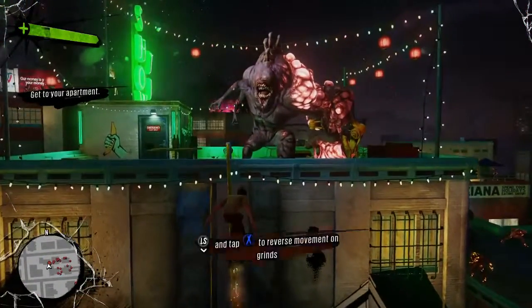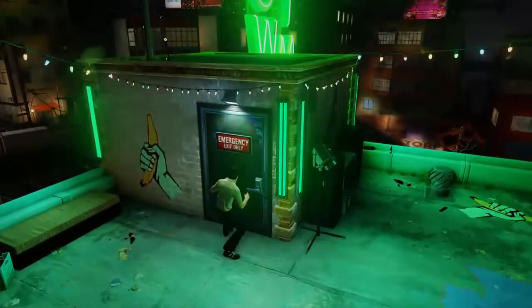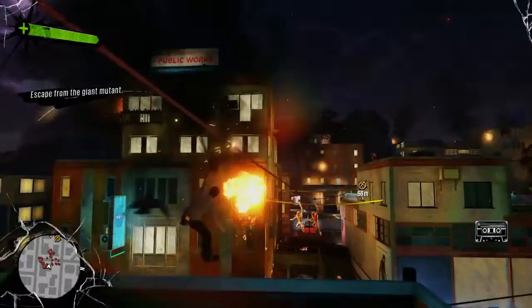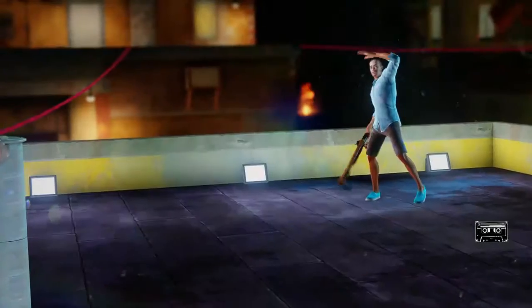We have to get to our apartment. We're going the other way — and maybe not. There's our apartment, let's get out of this crazy situation. We're not getting to our apartment anytime soon. We're gonna undergrind and now we're gonna overgrind. You can tell by the on-screen tutorials what you have to do.